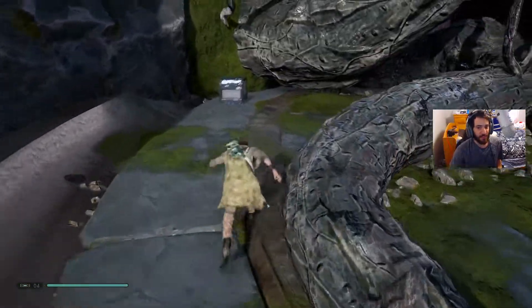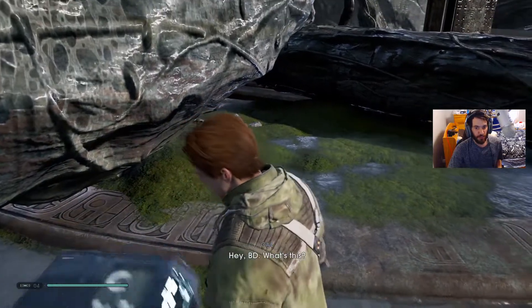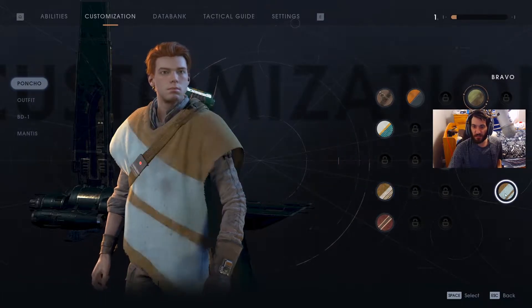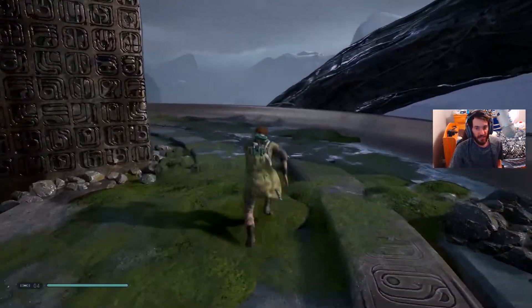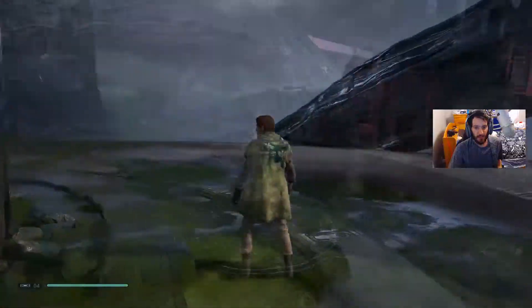Hello everyone, welcome back to another episode of Star Wars Jedi Fallen Order. The first thing we're going to do is grab this chest. We are going to get the poncho material. It's similar to this one, but I don't like the color of it so I'm not going to equip it. I like this one — it's a lot more detailed.